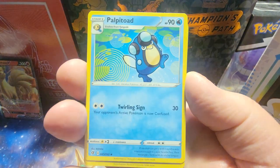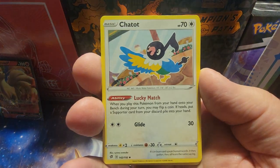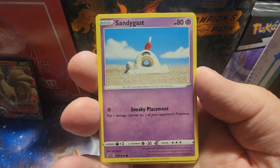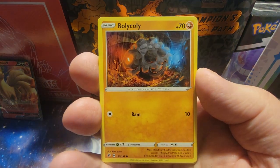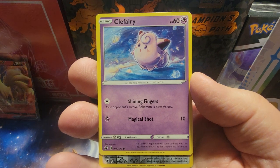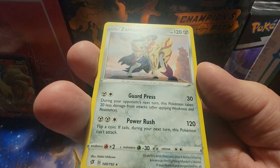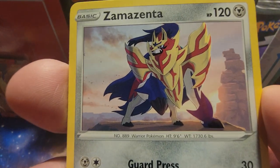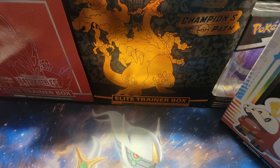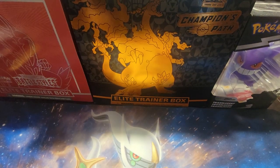All right, last pack of Rebel Clash, and then we'll get into this Foyacoco Paldea Collection box. Energy, Palpitoad, Capture Energy, Chatot, Shinnix, Sandygast, Roly Coly, Stunky, Clefairy, Reverse Holo Durant — and we get a Non-Holo Zama Zenta. Look at that though, wow — the doggy card. All right, so we'll wrap up this Rebel Clash, which gave us a couple hits there.